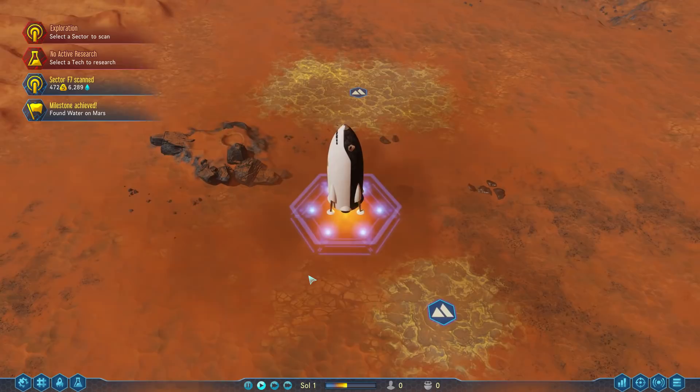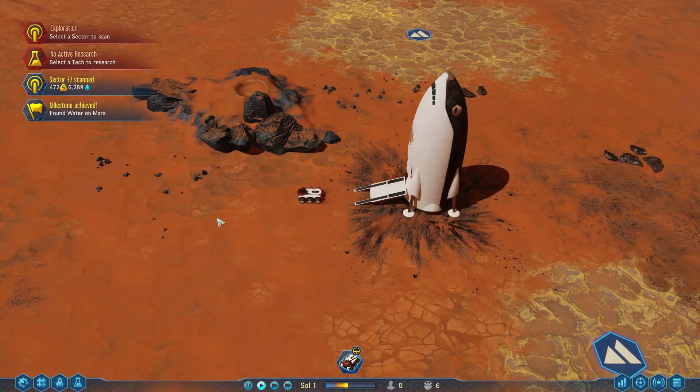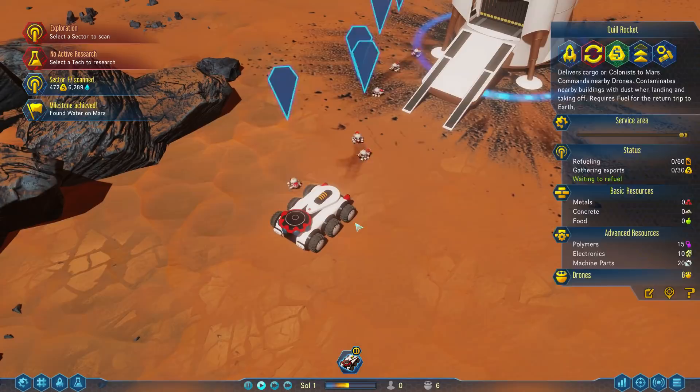We do have a fuel refinery prefab, so we can actually create some fuel early on. We are unloading from the rocket — we've got our RC Explorer and our drones. Let's get started right away. First thing I'm going to do is assign some sectors to be scanned, leaning toward this side here. We're going to try to work our way up toward the water, and we have to set some tech because we're getting some free research all the time.